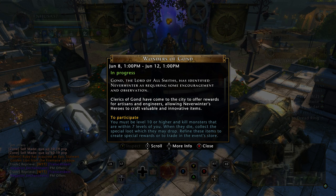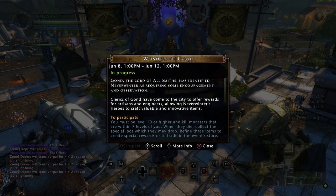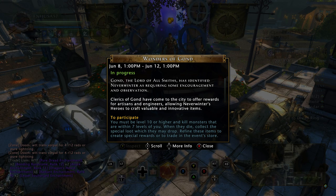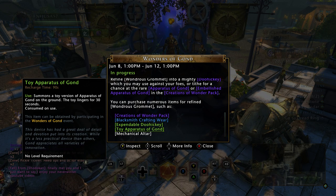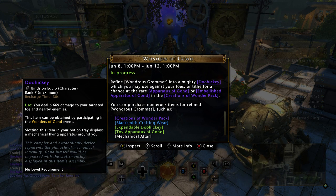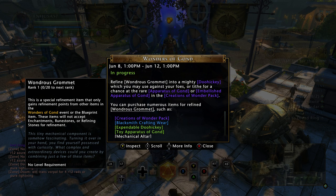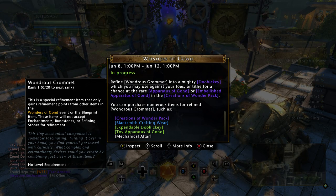Here on console we have the Wonders of Gond event. This is like the 4th or 5th time we've had the event. I did do a video when it was first released covering how to farm it, but a couple little things have changed, so I was asked to make an updated video for basically mod 11, mod 12. This is basically the event — it lists all the different items that you can get, and the main things that people want are one of three items: either the doohickey, the apparatus agond, or the embellished apparatus agond — those are both mounts — and then the creations of wonder pack. The item that everybody wants from that is the forge hammer of gond, and it does drop at epic.